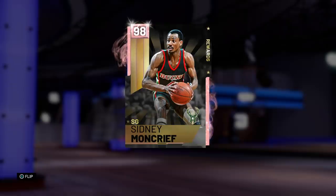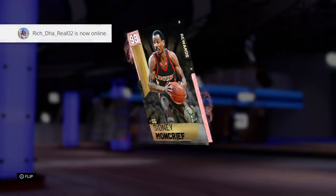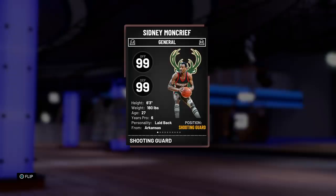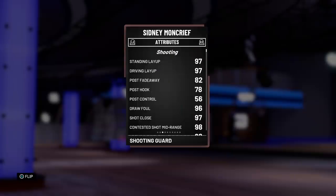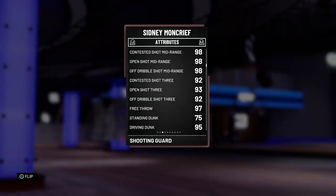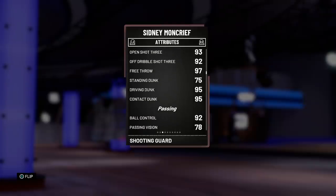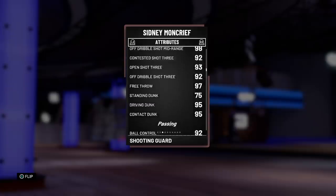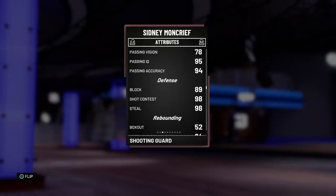Let's dive into these stats. 99 offensive overall, 99 defensive overall, 6'3 180 pounds. He is only 6'3 so we're going to be running him at point guard instead of shooting guard. The stats are looking pretty good — 97 driving layup, post fadeaway not something I'd really use though. 96 draw fouls — nice. 98 down the line on the mid which I love so much, 93 open three which is super generous, 92 contested and off dribble. 97 free throw when he does go to the line, 95 driving and contact dunk — which you love to see. He's also got the tendencies, so hopefully we catch a couple bodies this game.